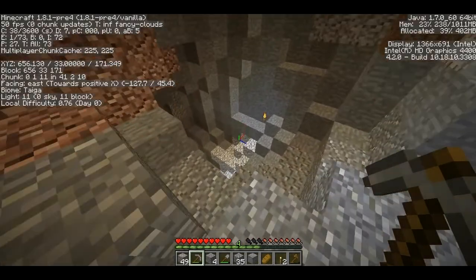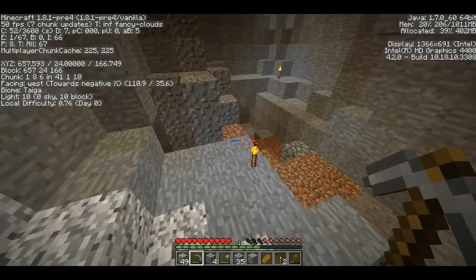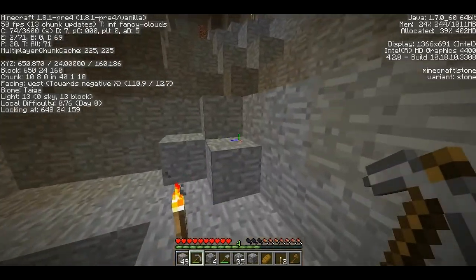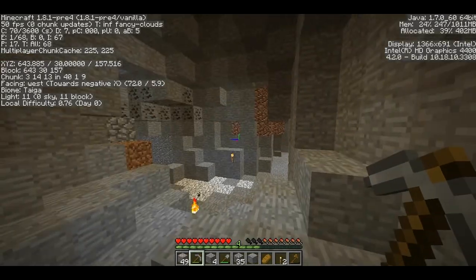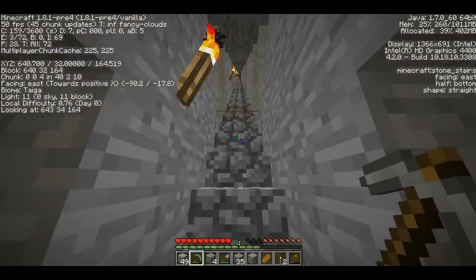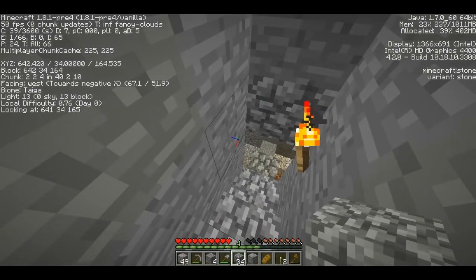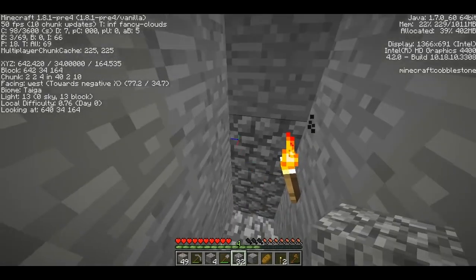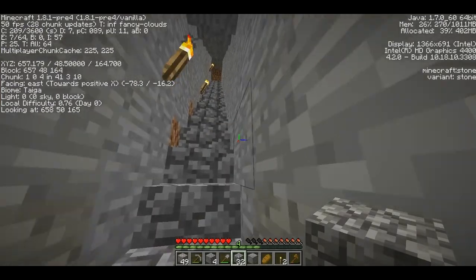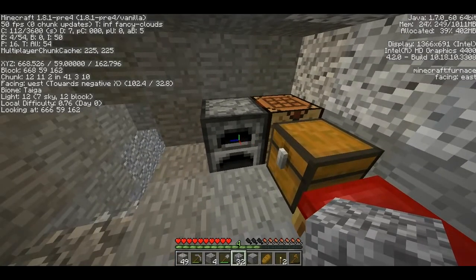I will probably cut most of this wandering around out so that you don't have to watch me get lost — it's a little embarrassing. I blame my teenagers. Moms and dads, you can understand where I'm coming from when I say that they tend to kill off brain cells. There's my stairway! Now for safety, so I don't get things following me home like skeletons, I'm going to just block this off. I can break these pieces and go back in any time to finish mining and checking out the rest of the goodies down there, but I don't want skeletons or zombies coming up my stairway and following me home.